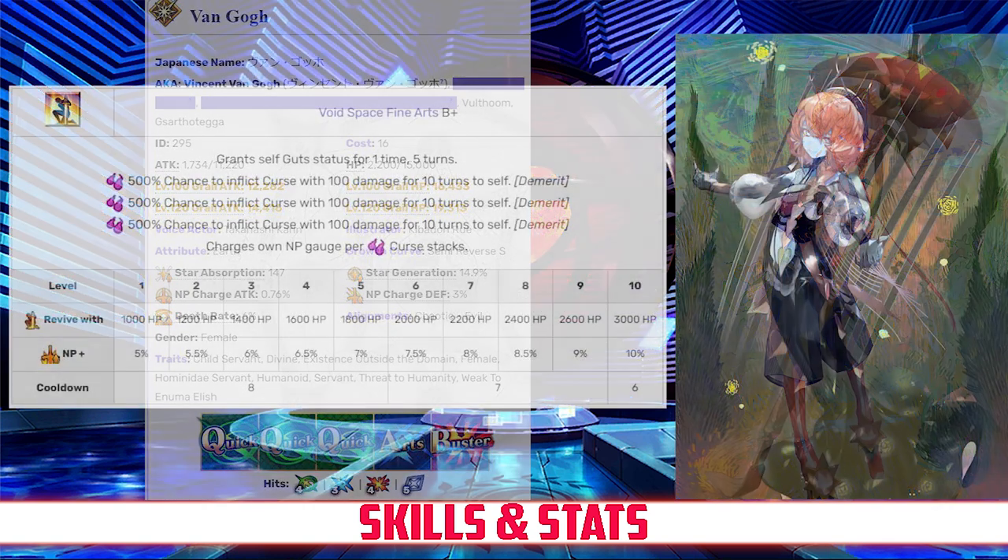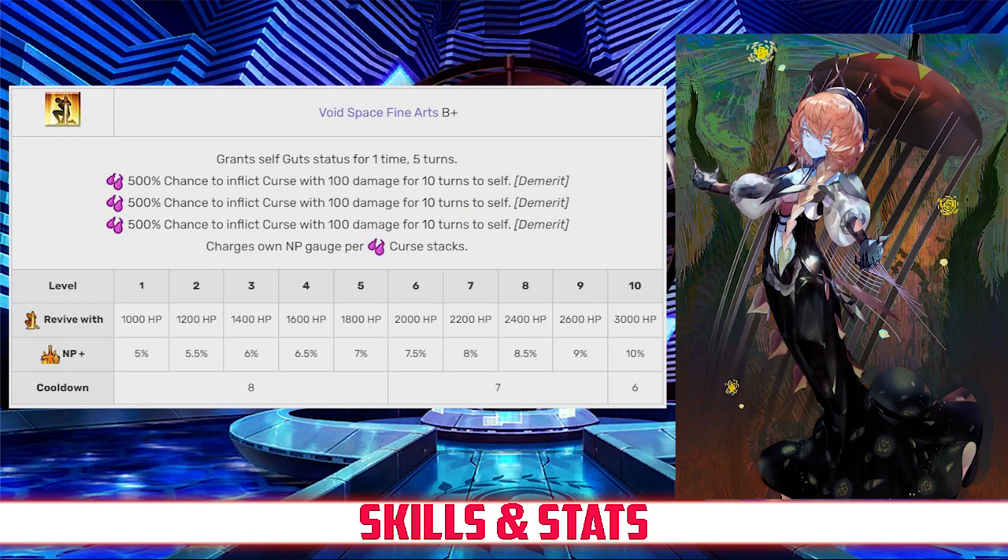Taking a look at her skills, Van Gogh's first skill is Void Space Fine Arts, rank B+. This skill grants her Guts for one time, lasting for 5 turns, and reviving her with between 1,000 and 3,000 HP depending on level. It'll also inflict 3 stacks of Curse on Van Gogh, and charge her NP gauge for each stack of Curse that she has, between 5% and 10%, also depending on level.